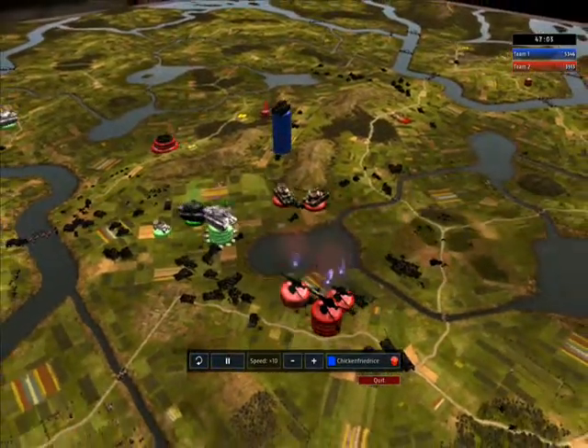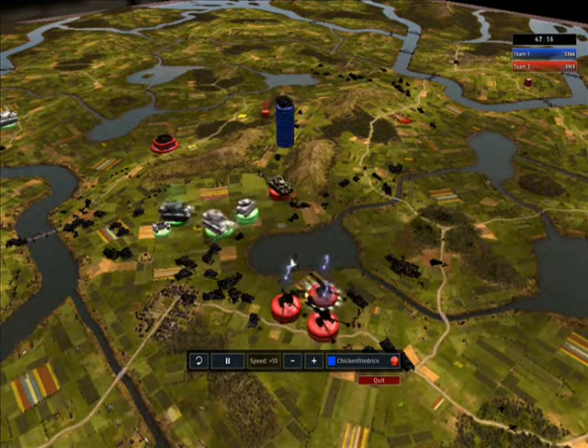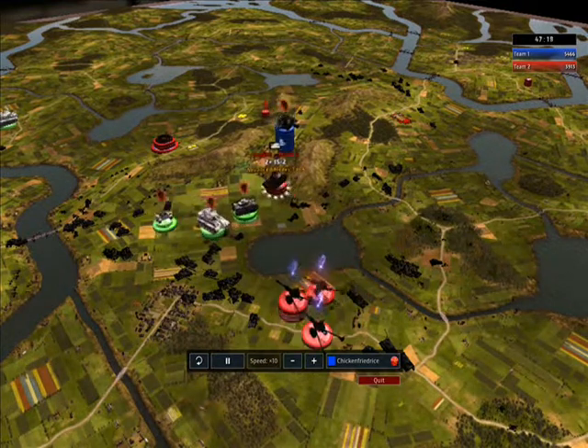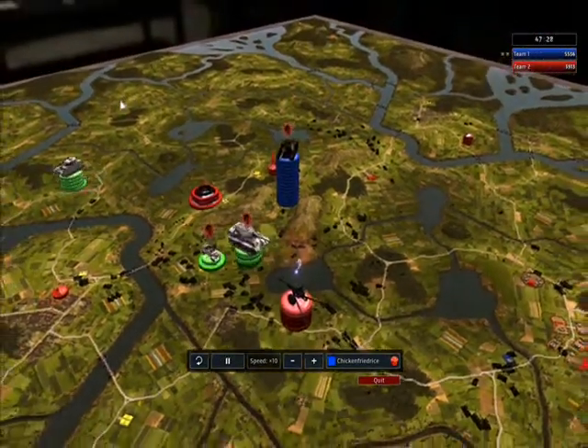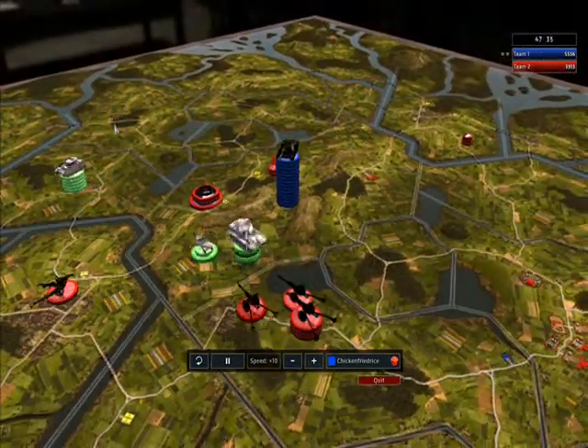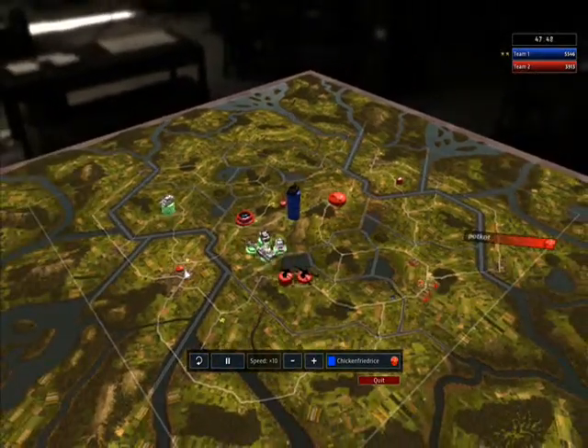Luckily we didn't lose those tanks. The heavy king tigers have longer range than the anti-tank guns, so he took care of those, but then he was getting screwed by these guys. So I sent my anti-tanks and took care of that very easily. All he has left is one Katyusha in the middle of nowhere and a secondary headquarters.